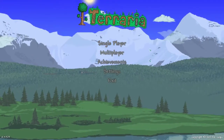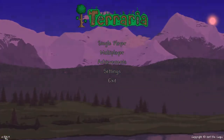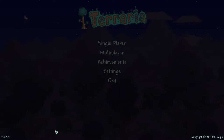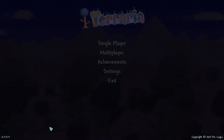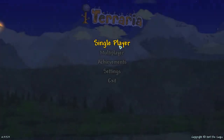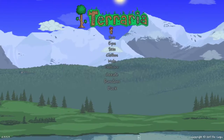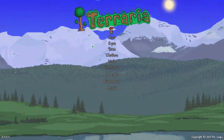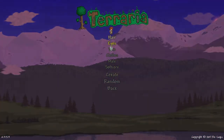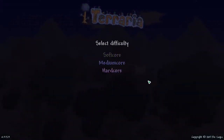So this is what will come up when you load the game. Just for anyone's benefit, the version is 1.3.5.3, but this will pretty much be the same in the future. You want to start by clicking single player. As you can see I have two other characters, and then you want to click new. This is your character — you've got lots of options, and this one allows you to choose a difficulty.